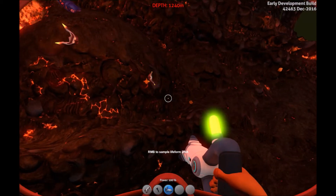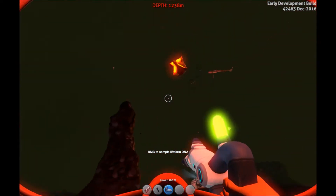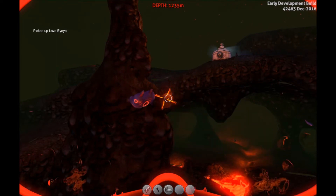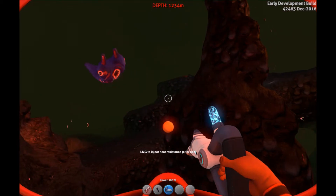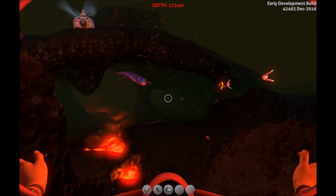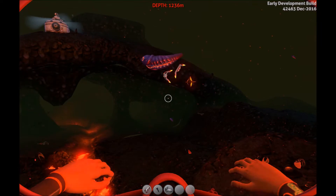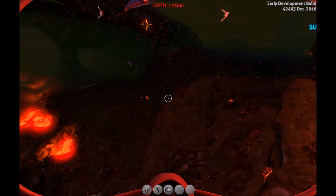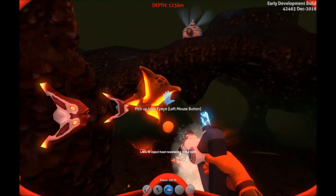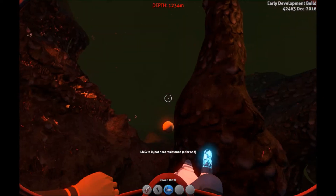It works on some fish but I'm not sure how to use it fully. There's a right mount button to sample life form DNA. Left mouse button to inject heat resistance - I just got heat resistance from something. There's also pressing E for self, but when I press E it just goes away. There's no button on my keyboard that says LMG. I'm probably being really stupid. I don't know how to use it.